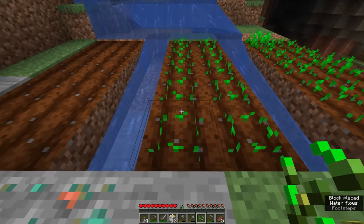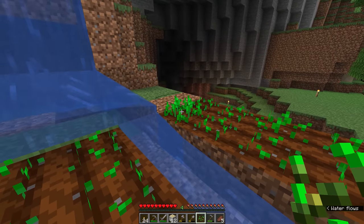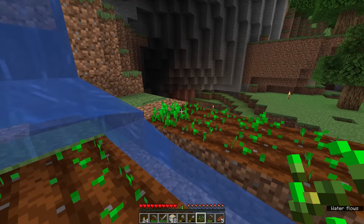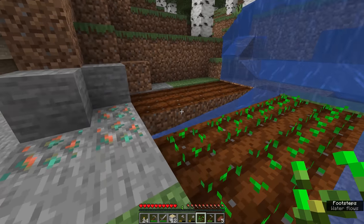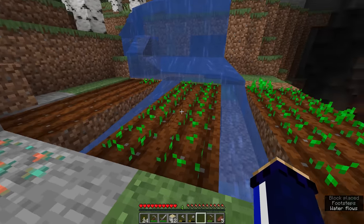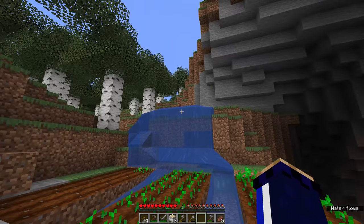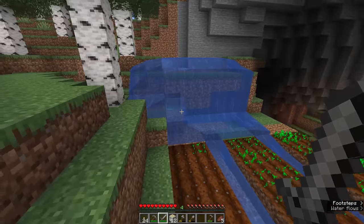We got a few more wheat seeds to put in, and you'll notice that some of the wheat on this side has already started to grow. There are several stages to wheat growth though, so we aren't going to be harvesting these until the stalks are tall and pale yellow. In the meantime we can fill up the rest of these rows of farmland and look around for any other animals in the area that can supply us with food and other resources.